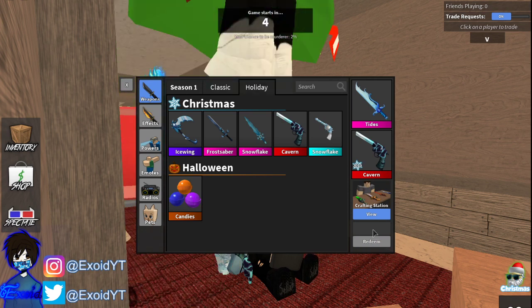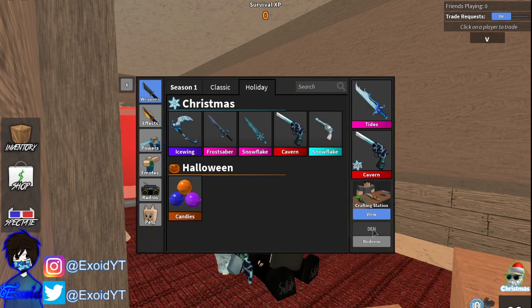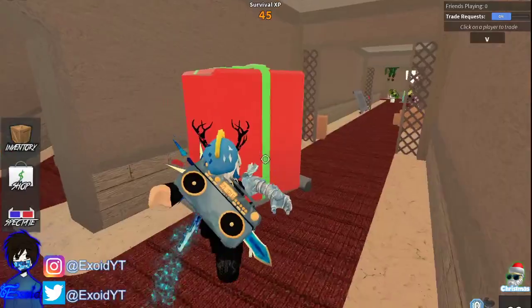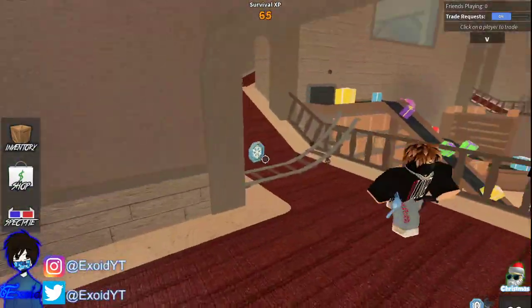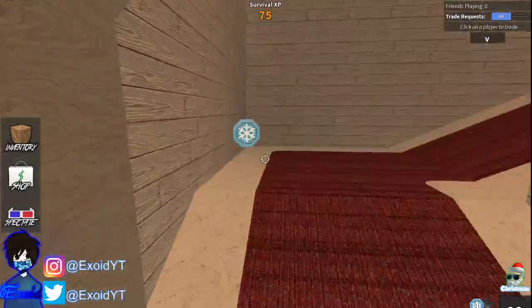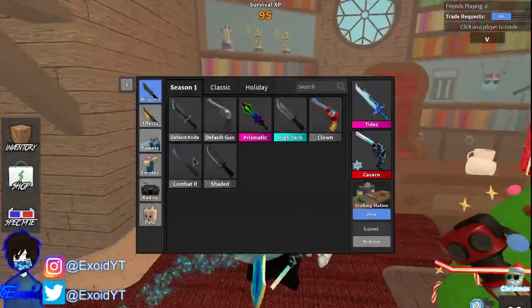Okay, 'combat2' — as you can see the redeem button turns blue. If I redeem it, it says already redeemed. But if I try another code, like Dennis — as you can see the redeem button turns blue again, but if I redeem it, it says expired. So one of them says already redeemed and the other says expired, so I'm guessing that combat2 still works.